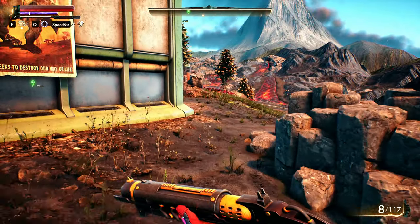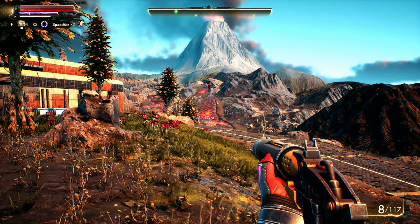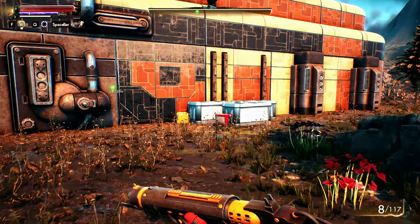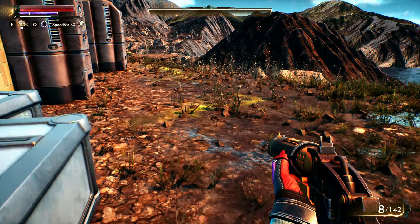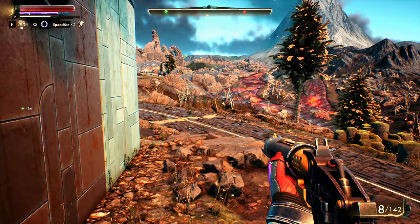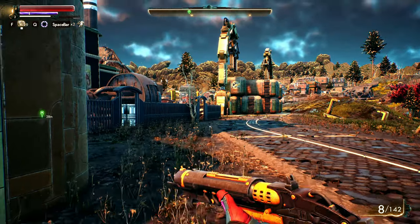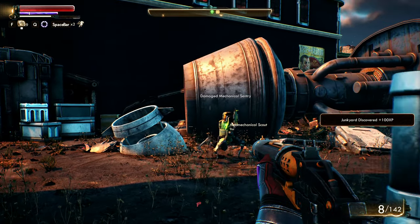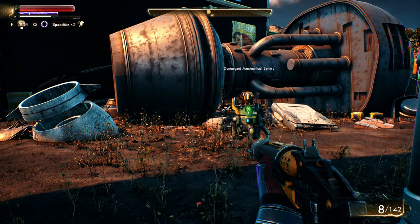Oh my gosh, that is absolutely stunning — look at that! That's a feral canid. Some boxes here — can we loot these? Yes we can. There's a mag pack, some more ammo, that's good. It looks like we're sharing ammo, which is kind of interesting because this is supposed to be a shotgun and another one's a light pistol. Junkyard discovered! He's white so I don't think he's unfriendly yet.